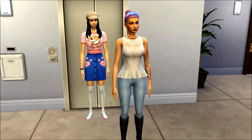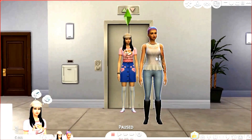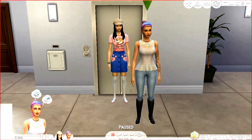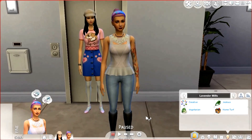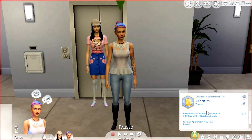Anyway, Lavender is very artistic. Her aspiration or dream is to live in a penthouse in the artistic area, and she's pretty outgoing. Let's just check out her traits because I made her a while ago — she's creative, she's vegetarian, and she's jealous. Some pretty interesting traits.